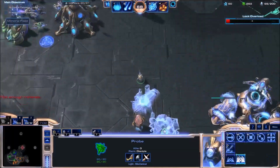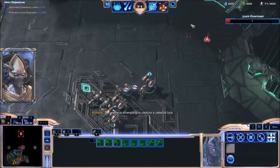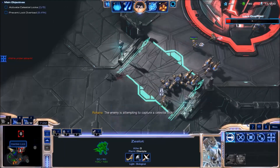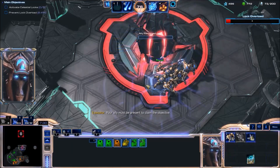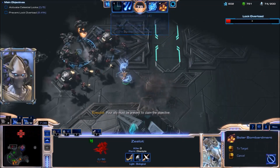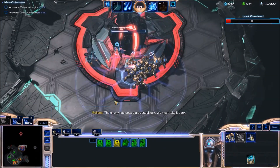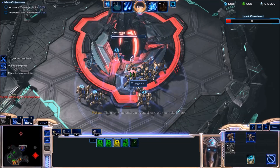Let's get a Twilight Council and one more gateway. The enemy is attempting to capture a celestial lock — let's capture one as well. It's probably that one Raven that captured this. So I'll run my zealot over here and activate Solar Bombardment. That will clear out most of the enemies in the area. My ally was able to send some Dark Templar to help me capture the central lock.